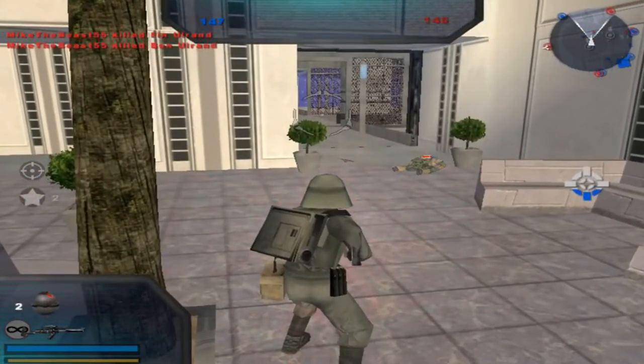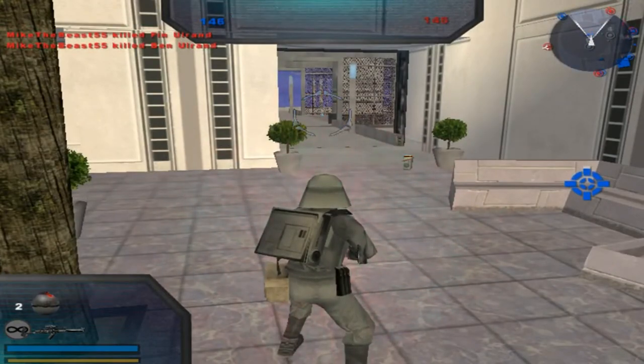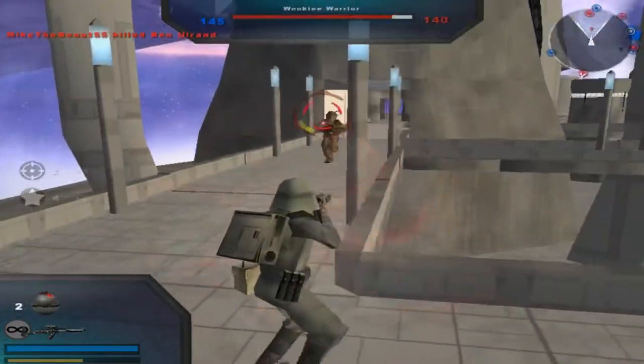Alright, we'll take Command Post 9, Command Post 4. We've captured a Command Post — the enemy is losing reinforcements. Great, I don't like these Wookiees.